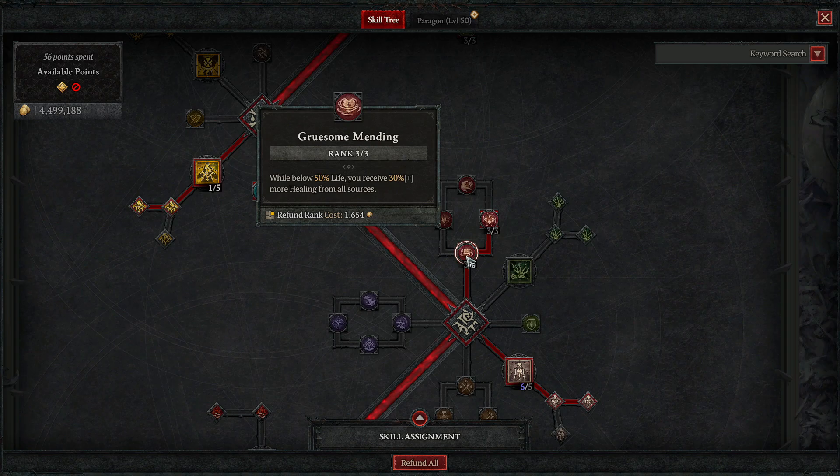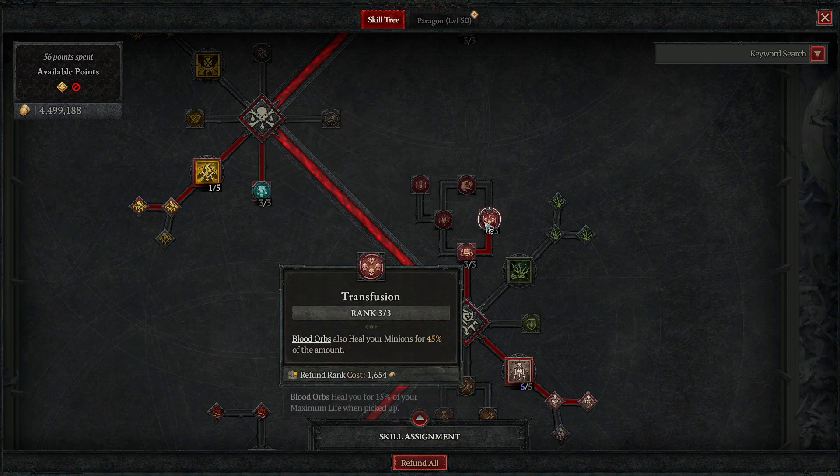When you're below 50% health you receive 30% more healing from all sources — Hemorrhage is the main healer so this keeps you alive. Also, blood orbs heal your minions for 45% of the amount they heal you. So your minions are getting healed alongside you from the blood orbs, which is why this build is so cohesive and works so well together.